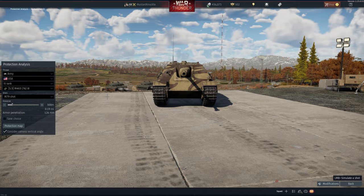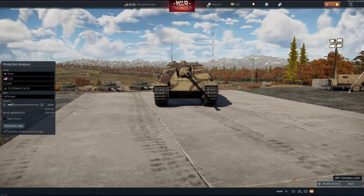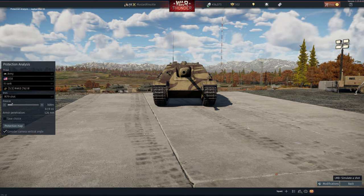This is a Jagdpanther G1 — basically a Panther, so lots of the same things apply. Except that it's a casemate, and it's a 6.3, so we'll be going at it with a 5.3 M4A3 Sherman Wet with the M79 shot, which is the weakest shot it's got, from 300 meters. So you might see one of these in a 5.3 game, because it's a 6.3.